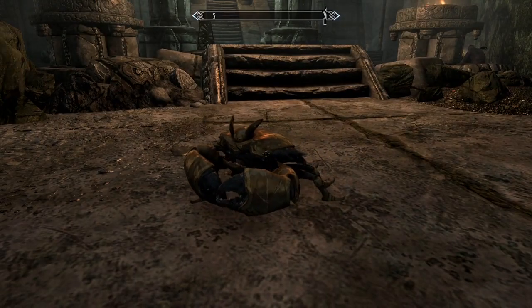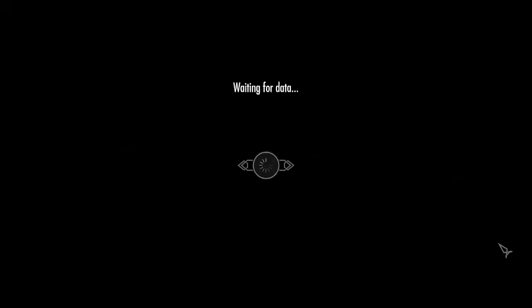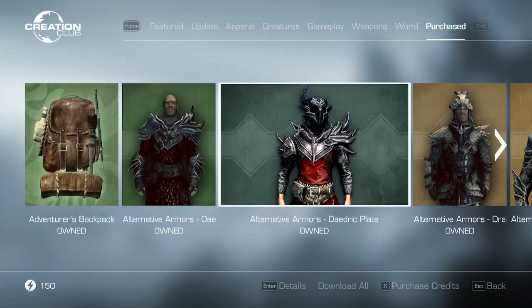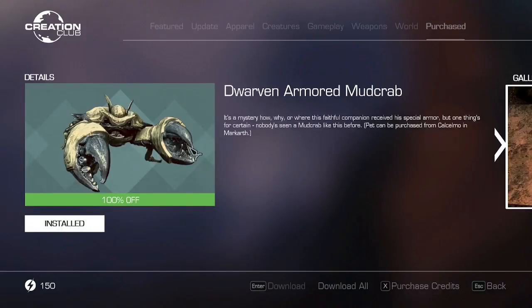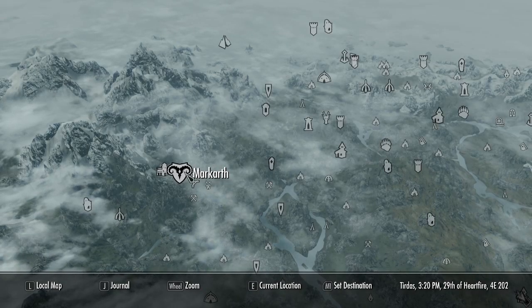Hey, I'm Nate and this is how you get an armored mud crab in Skyrim. The first thing you're going to want to do is head over to the Creation Club, go to the purchase tab, scroll through until you find the Dwarven Armored Mud Crab, and make sure that you have it installed.